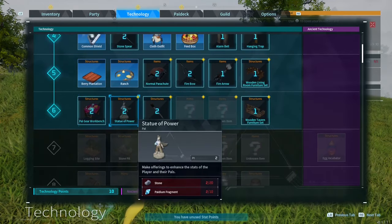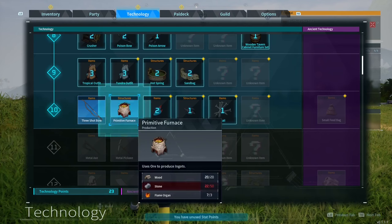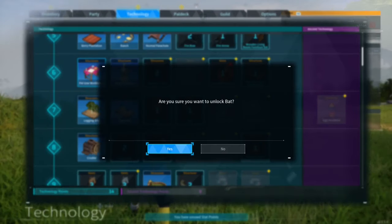Once you've made it to level 10 or higher, open your technology tab again and unlock the pal gear workbench, statue of power, logging site, stone pit, bat, crusher, hot springs, three-shot bow, primitive furnace, and nails.